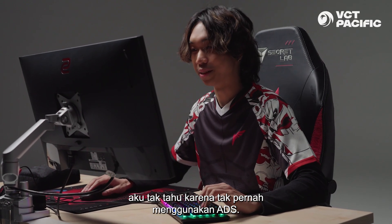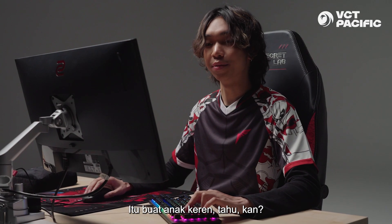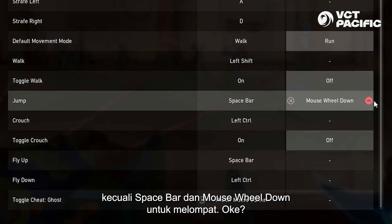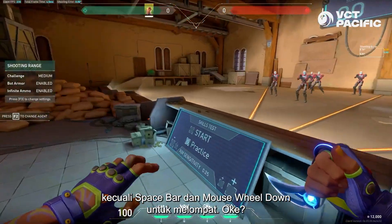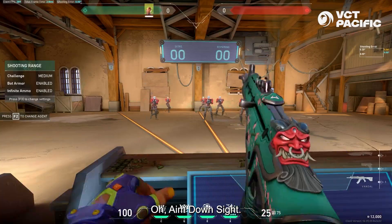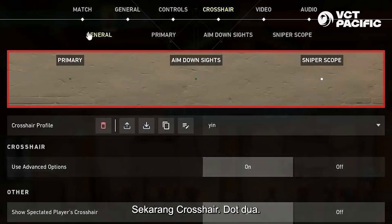And ADS? I don't know, because I never use ADS. Raw input buffer: on — it's for the cool kids, you know. Controls: everything default, except for speedbar and mouse wheel down to jump. Aim down sights: I have it on toggle. But as I said, I never use that.